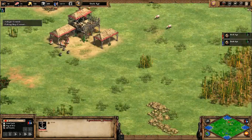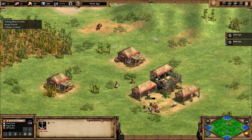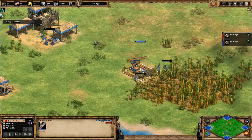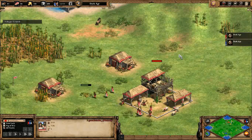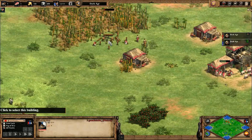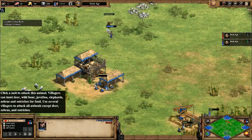Blue is going for a more traditional, generic approach - going for sheep and lumber camps. While red is going for nearby trees, sheep, and fish. That fishing ship should help pay off quite a bit. Red is also pushing the ibex towards the town center. Red is going for ibex, blue is going for boars.